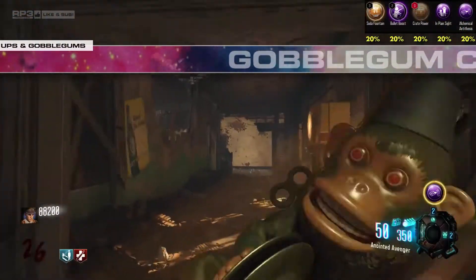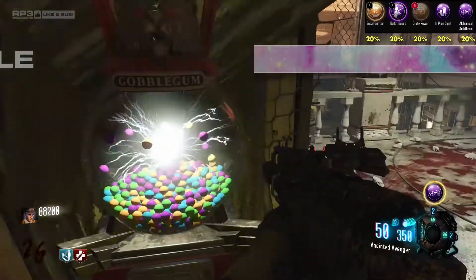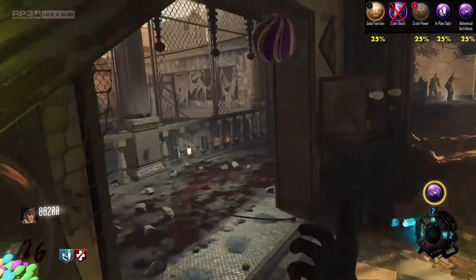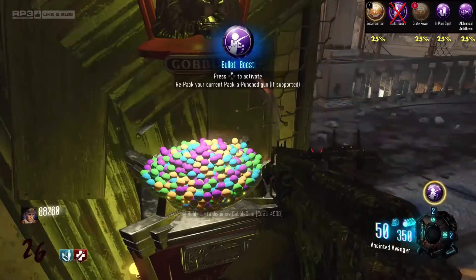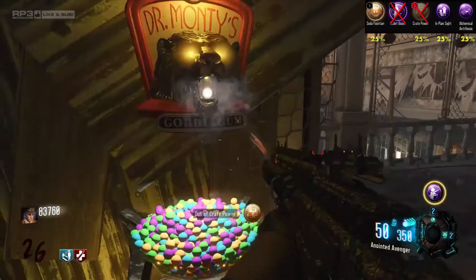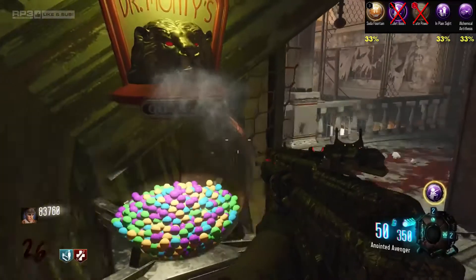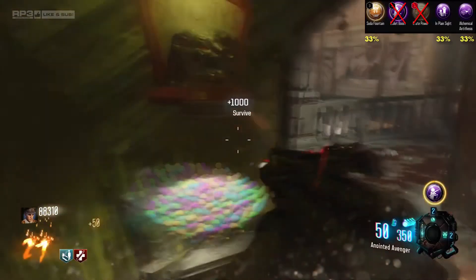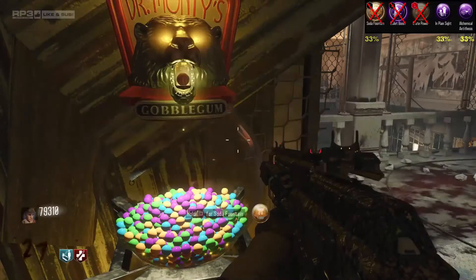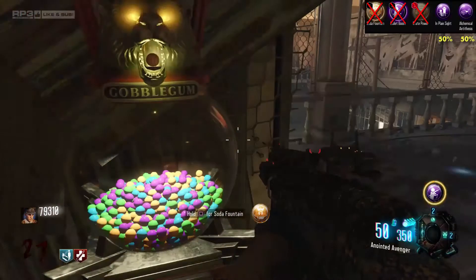There are 5 total Gobblegums, so the cycle for the gums is also 5. All 5 gums will appear once in a random order, and then the cycle starts again in a different random order. This means every time you use the machine in a cycle, your chance of getting the gum you want increases. Your first hit, you have a 1-in-5 or 20% chance of getting a specific gum. The next hit, you have a 1-in-4 chance. Next is a 1-in-3 chance, and so on. If you get to the 5th hit and still haven't seen a gum, you're guaranteed to get the only gum you haven't seen in that cycle.